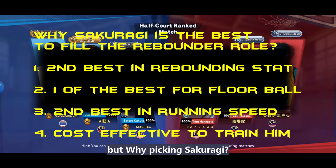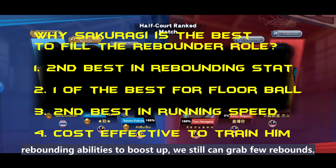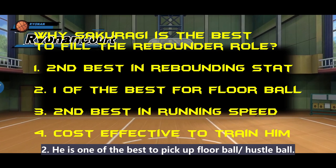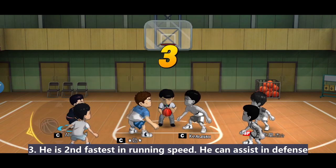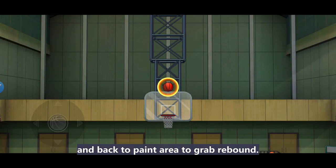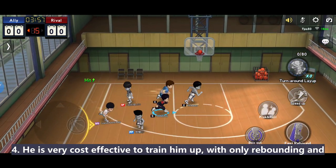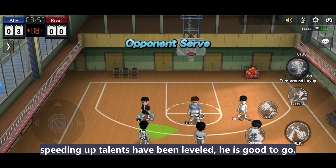But why Sakuragi? There are four reasons. First, he is the second highest in rebounding — even without any rebounding abilities to push up, we can still grab a few rebounds. Second, he is one of the best at picking up floor balls or hustle balls. Third, he is the second fastest in running speed, so he can assist in defense and get back to the paint area to grab rebounds. And last, he is very cost-effective to train up. With only rebounding and speed talents leveled, he is good to go.